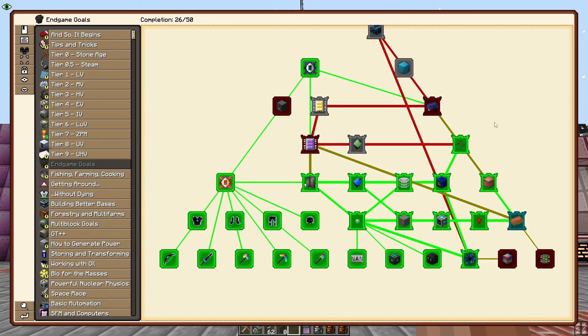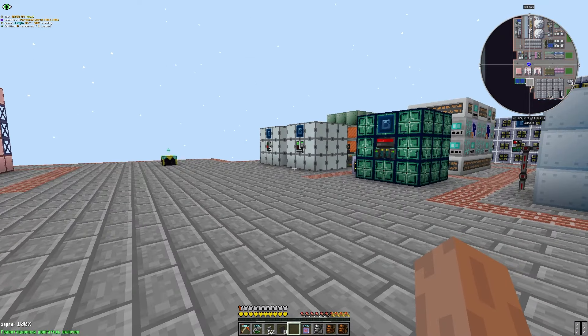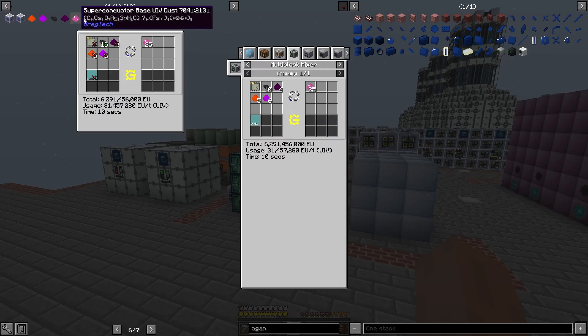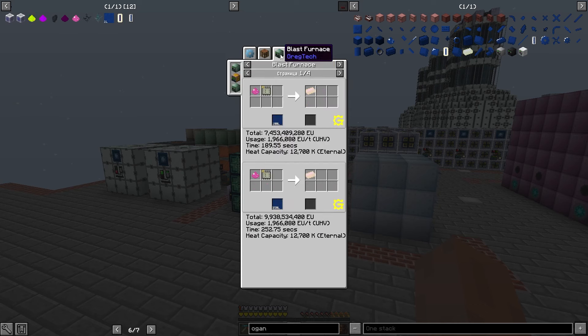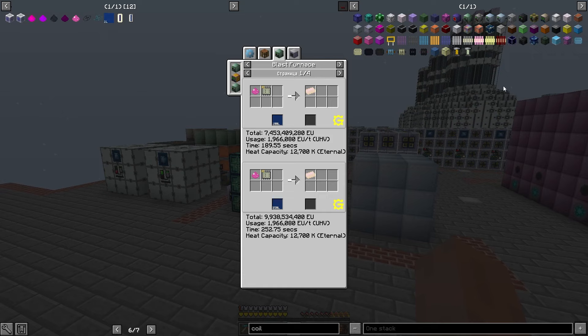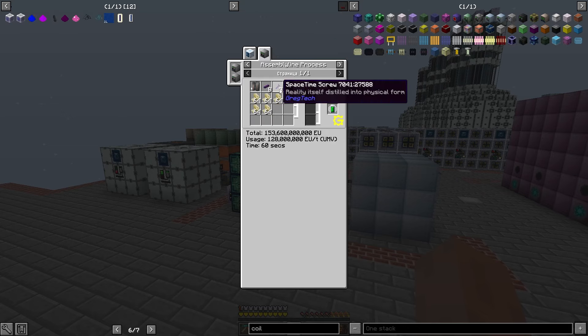Квест мы завершили. Аллилуйя! И нас уже отправляют в Space Time инготы. Красота. Мы вообще всё начали делать с чего? Мы хотели делать суперкондукторы. Ну да, мы получим пыльку сейчас уже без проблем. Нам нужно будет её обжарить — обжарка здесь Eternal: Eternal катушки. Вот они у нас, красивые. Создаются они уже из Микки и из Space Time — Eternal сингулярность.